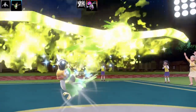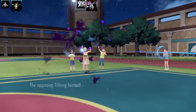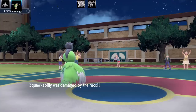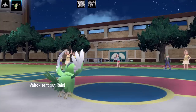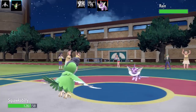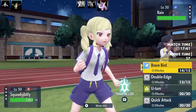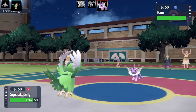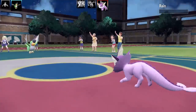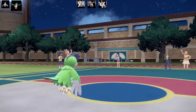This is the Hustle set. It gets Hustle and I've given it a Choice Band, so we've got Hustle Choice Band with Brave Bird, Double-Edge, U-turn, and Quick Attack. That's the end of Hydrapple. Next Pokemon is Vaporeon — I'm loaded up with Brave Bird, Choice Band, and Hustle. This is going to do a lot of damage. The thing about Hustle is you can actually miss.